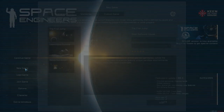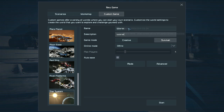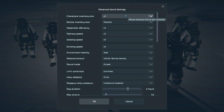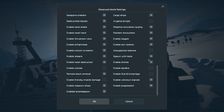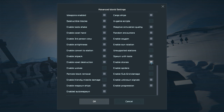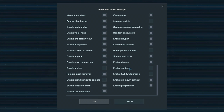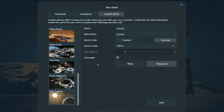We're going to go new game, custom game, star system. Auto save — the game saves every five minutes. This is how you put your mods on, but I'm going to go to advanced. I'm going to keep the drones enabled. You can get bad drones and good drones — the good drones will give you drops, and you can get good stuff out of those drops. So I would recommend leaving that on. Apart from that, I'm leaving everything as it is.